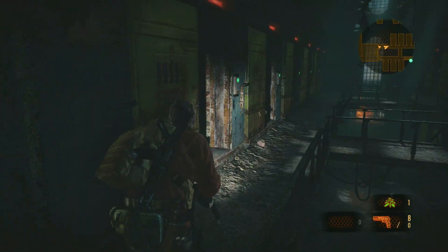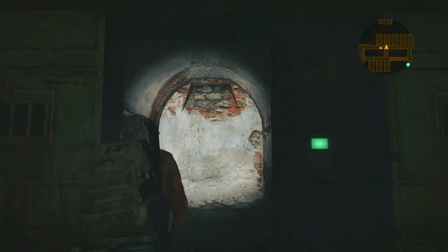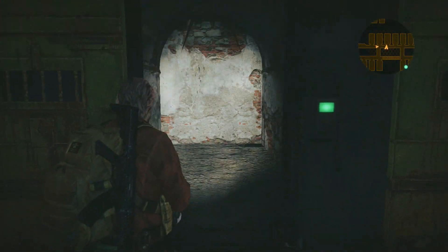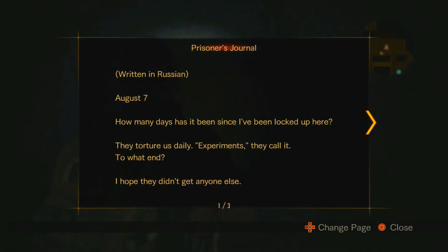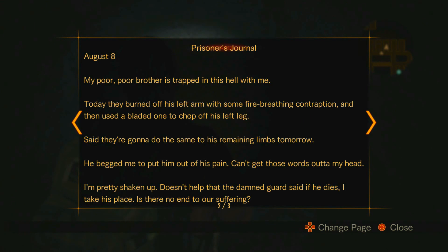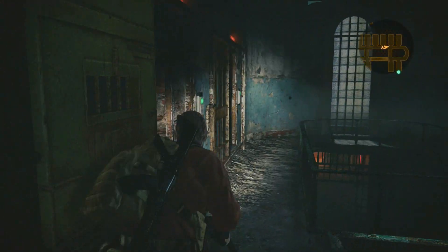All right little girl, we gotta find cell one but we also need to search all the cells. Yo, there's actually three pages to this - wow, this is the first one I've seen. If you want to pause it and read it go right ahead, it's written in Russian. Let me pause it again for you - there you go, one last time.